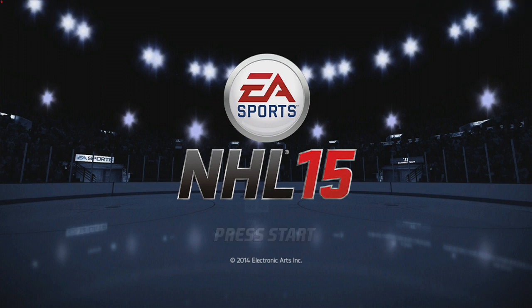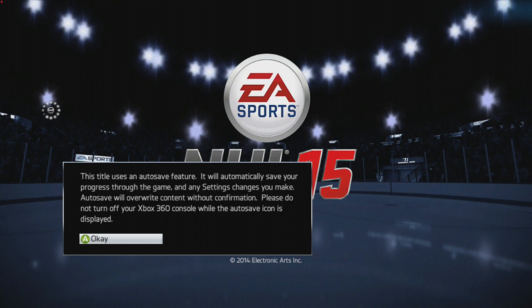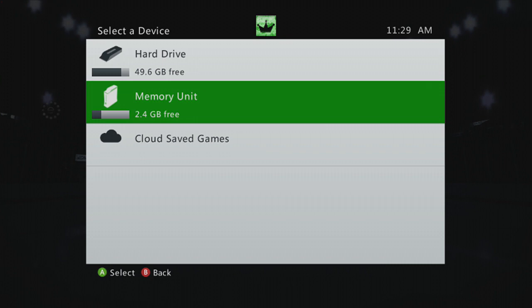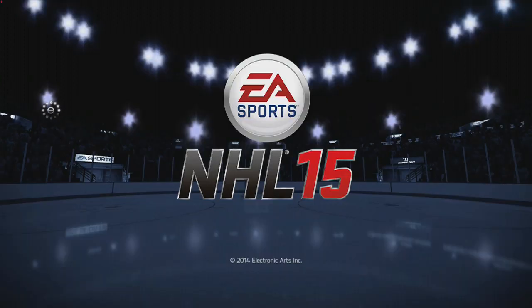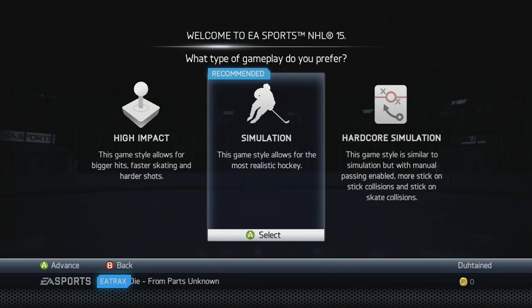Right off the bat, nothing too special — it just says NHL 15, press start, a lot like last year's NHL 14. Let's go ahead and hit start, hit okay, and we're going to choose the memory unit and wait for it to load and see what modes, options, and good stuff we've got in this game.